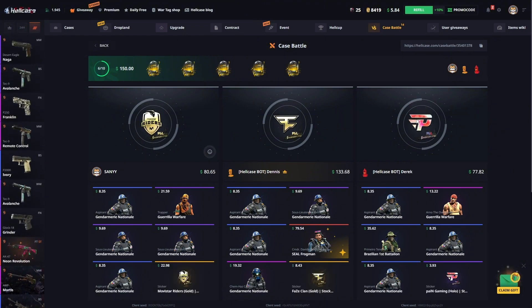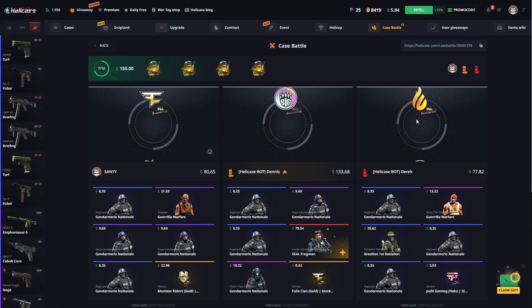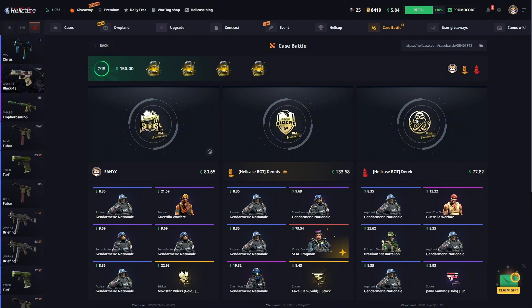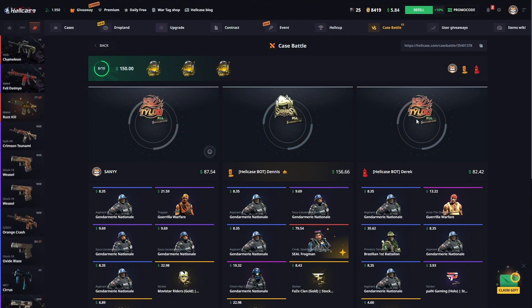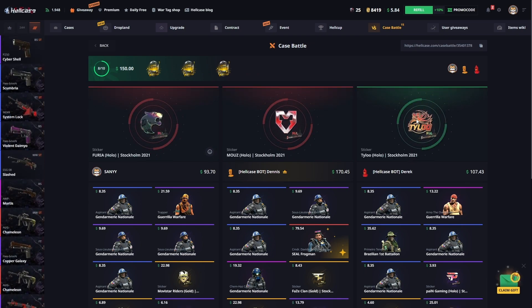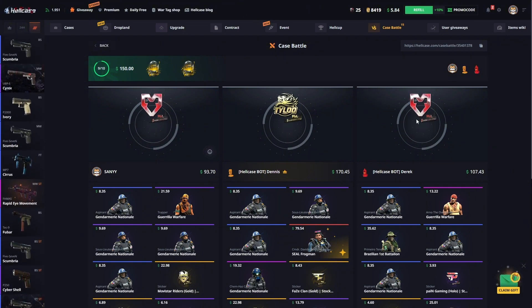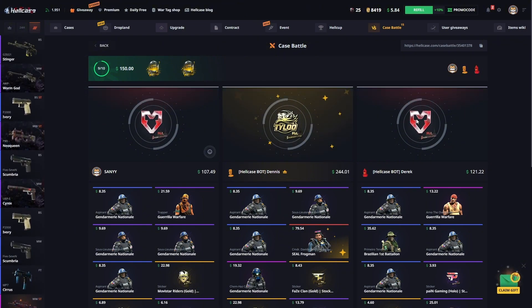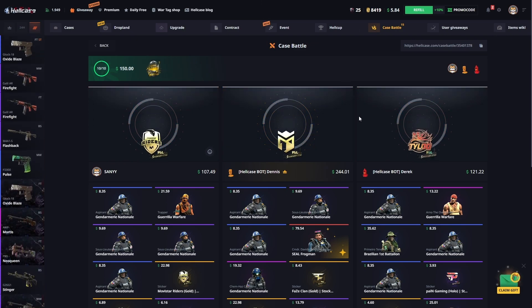Proceeding with the sixth case. Come on, please send a nice sticker so we can win here. We only have two capsules remaining — sadly we didn't earn well here. This is quite bad, but it can happen — no worries.